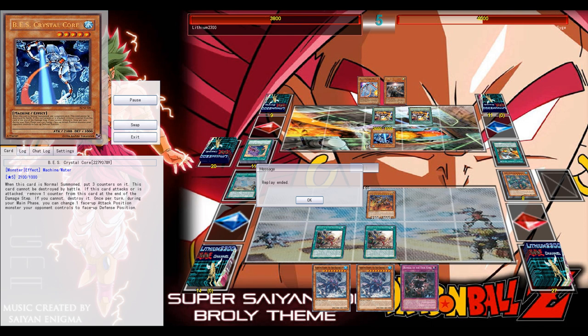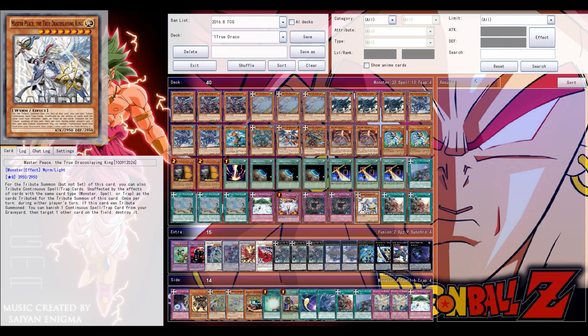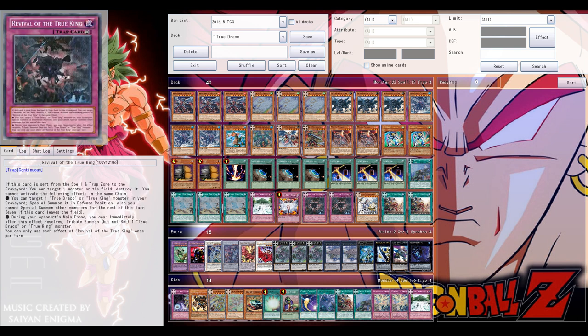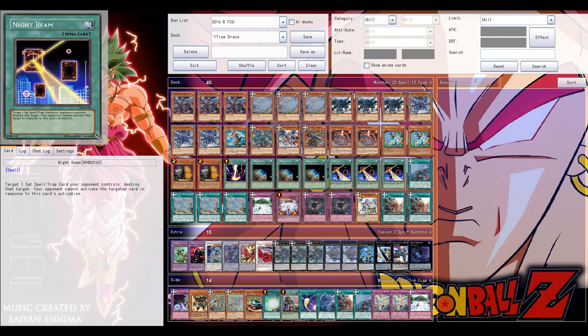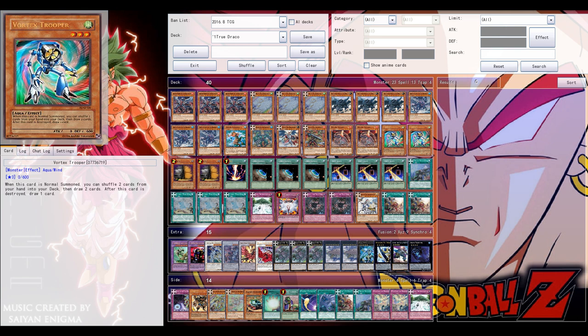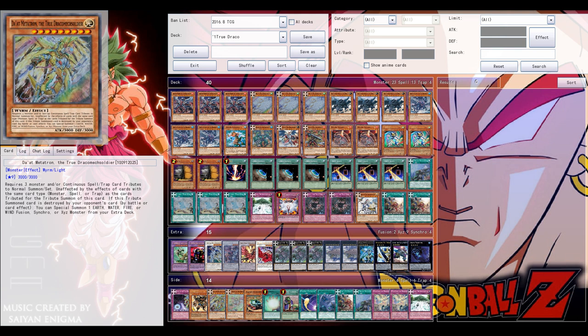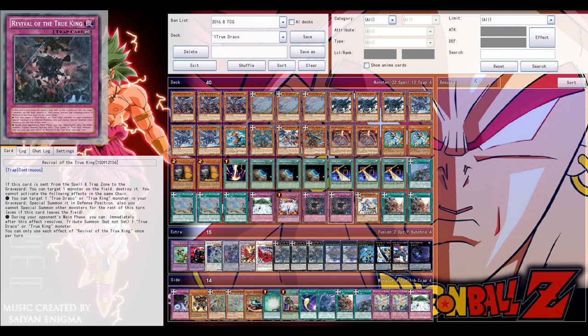The plan was to use the field spell to special summon Magma Dragon from the deck, reborn something, search out the Infernity Break-style king monster, get it on board by tributing face-up spells, then pop the field spell with the continuous spell and the king monster to destroy his monster. This is currently my decklist — feel free to leave suggestions. Night Beam is still being tested, but Dimensional Barrier is a major threat to this deck. Pot of Desires is definitely a staple here. Thanks for watching, feel free to leave a comment or like if you enjoyed the video. Peace.